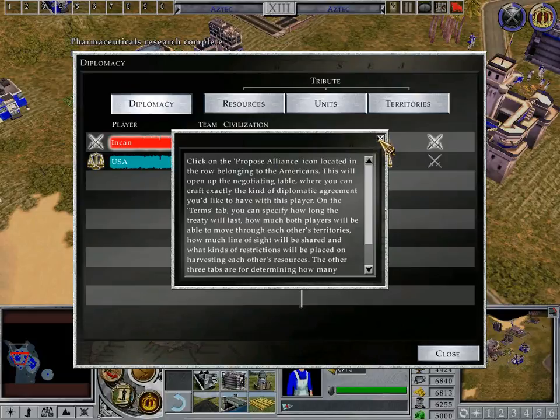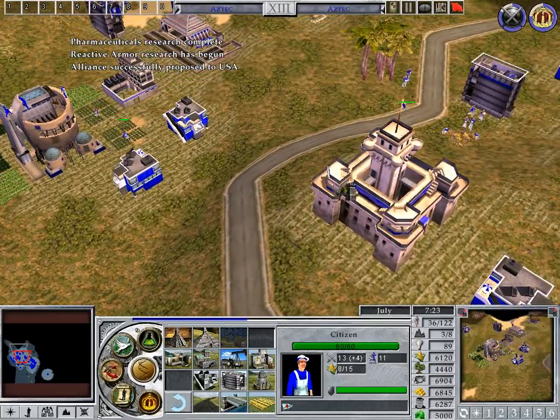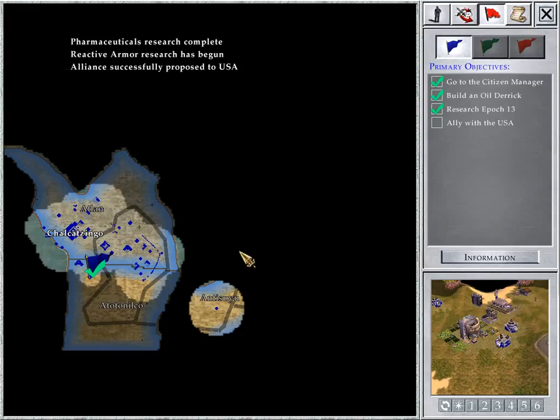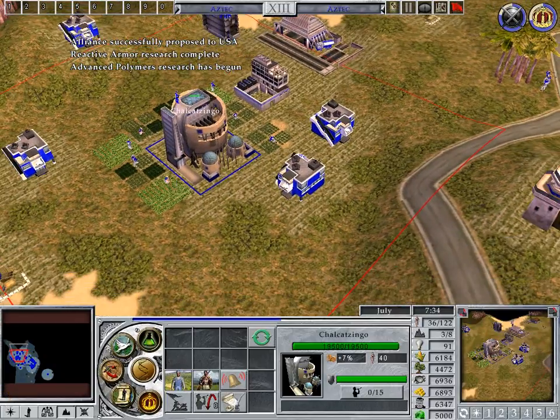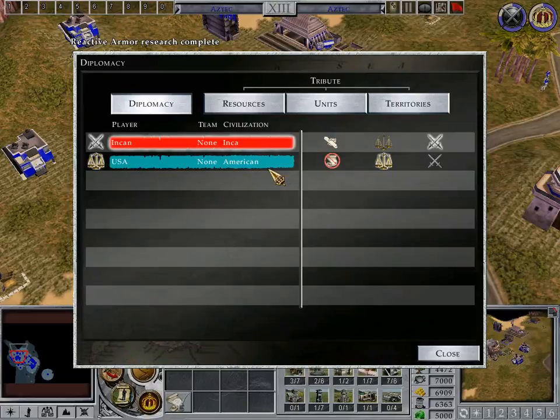Click on the Propose Alliance icon located in the row belonging to the Americans. This will open up the negotiating table where you can craft exactly the kind of diplomatic agreement you would like to have with this player. On the Terms tab, you can specify how long the treaty will last, how much both players will be able to move through each other's territories, how much line of sight will be shared, and what kinds of restrictions will be placed on harvesting each other's resources.